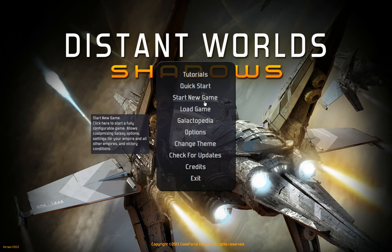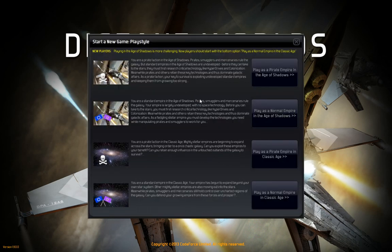Let's start a new game. You've got four options here — these basically set up some basic settings for whatever style of play you're going to do. The standard game we're used to from Legends is a normal empire in the classic age. You can also play a pirate in the classic age. The new Age of Shadows deals with these two options: play as a pirate in the Age of Shadows, or as a normal empire in the Age of Shadows. We're going to do the normal empire in the Age of Shadows.